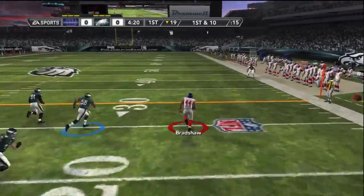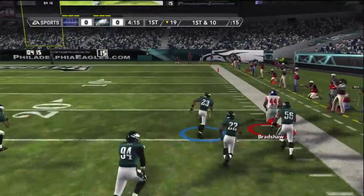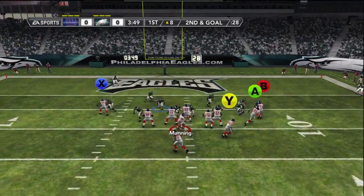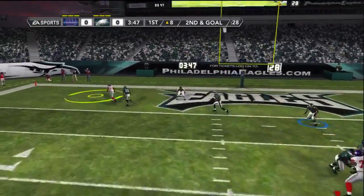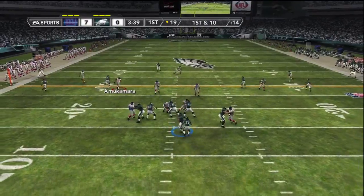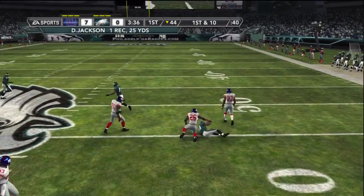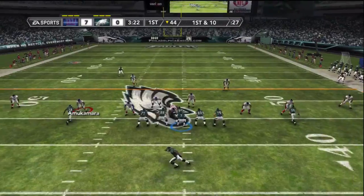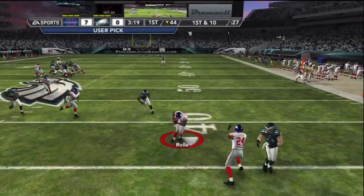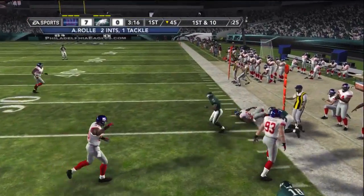The very next play I run a screen. I realize he's diving a safety in every single play, so I figured I'd drop a screen on him really quick. He did forget about the screens for the rest of the game, but I got a huge one off - 75 yards. Then two plays later, a fade out to Hakeem Nicks for the touchdown. I thought I could work more fade routes in this game but I kept throwing them against Nnamdi Asomugha, which is something you don't want to do. You want to run the fade route against Cromartie or off Samuel.